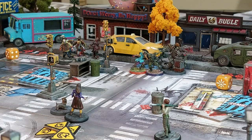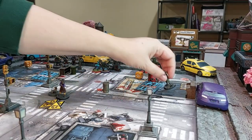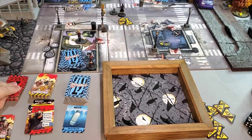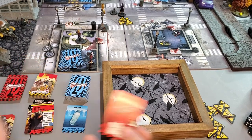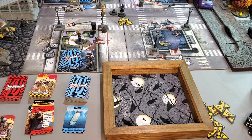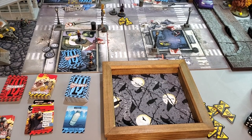Will moves to where the pimp weapon is and picks it up — he gets a Gun Blade! It does two damage too. Now he doesn't need to risk All Out on the shotgun because he has the Gun Blade as a backup. He puts the baseball bat in his backpack and holds the shotgun and Gun Blade. Will is done.